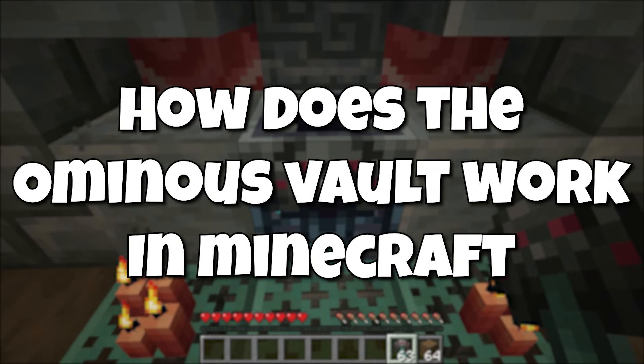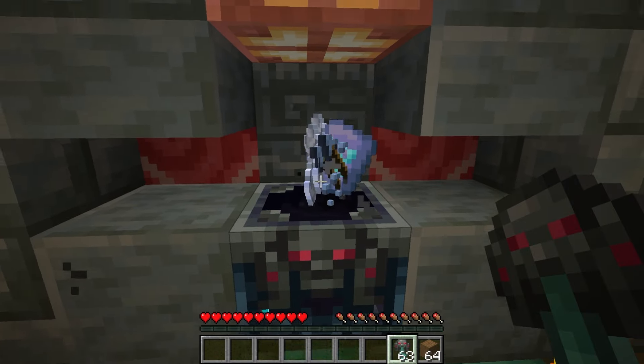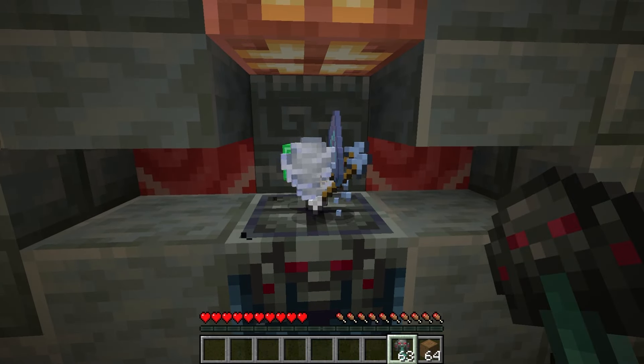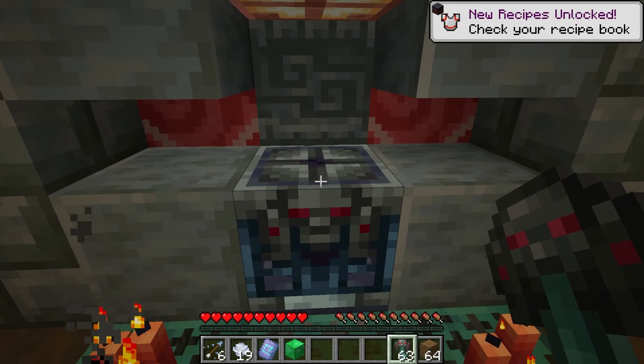How does the Ominous Vault work in Minecraft? The Ominous Vault is a new block that will eject unique loot items like the Heavy Core, the Windburst Enchanted Book, the Flow Banner Pattern, the Creator Music Disk, and the Flow Armor Trimming Smithing Template.